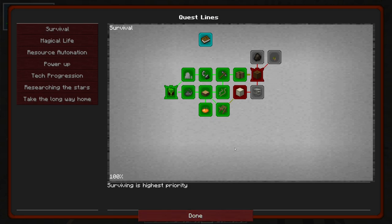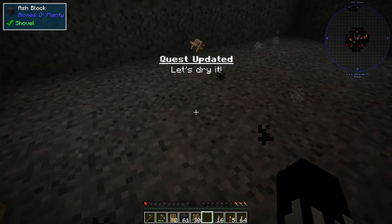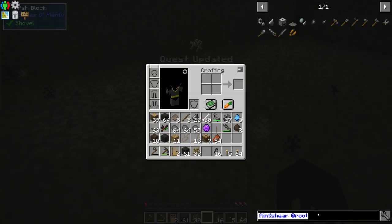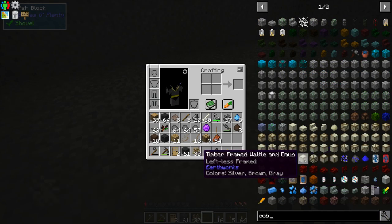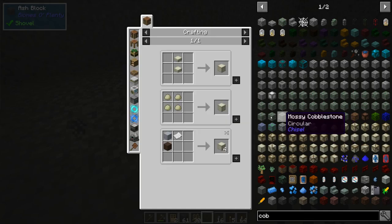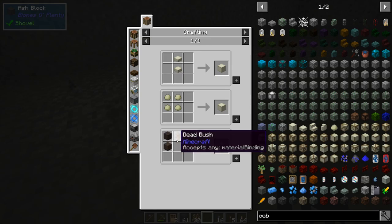I'll probably stay here for a very long time, so I need a roof over my head. The easiest building material I have access to is probably some cob. What's cob then? It seems to be an earthworks material, and you can make it with terraclay, mud, and a dead bush or some leaves.